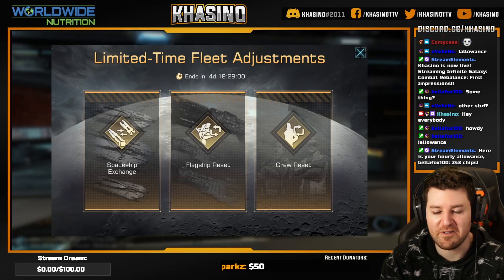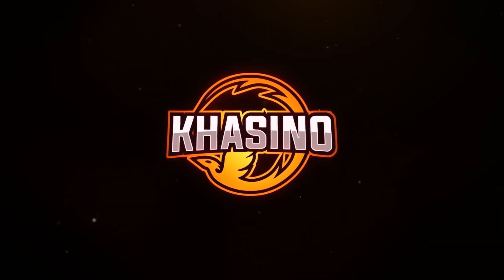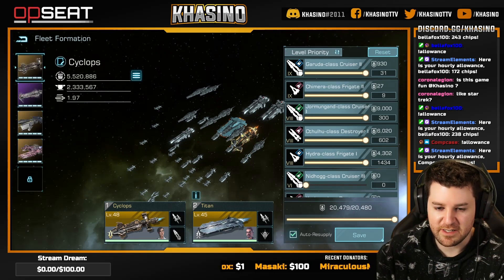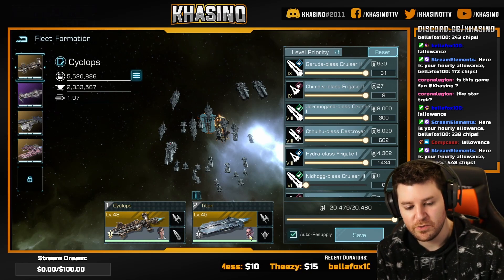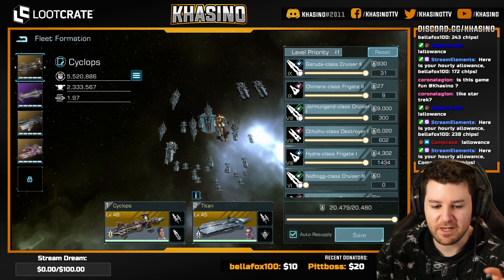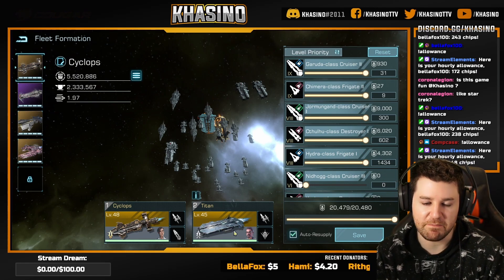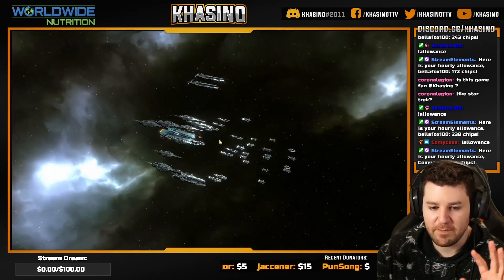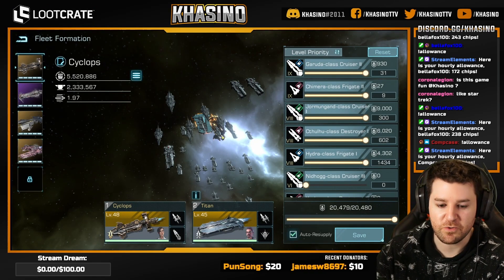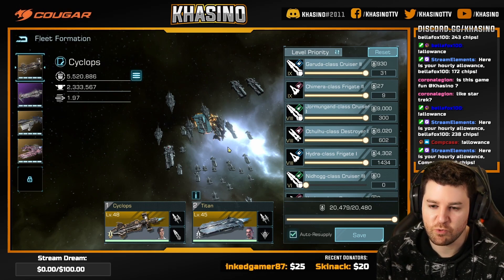We're still trying to wrap our heads around it. After everything's been said and done, we've done a bunch of respecing. I'm really happy with my captains here. We've got Molly and we've got Bruno, who's really, really good for the Titan in particular. We've got pretty much an emphasis on cruisers, thanks to the Cyclops, with a secondary bolstering both destroyers and frigates because of all the missile bonuses of the Titan.